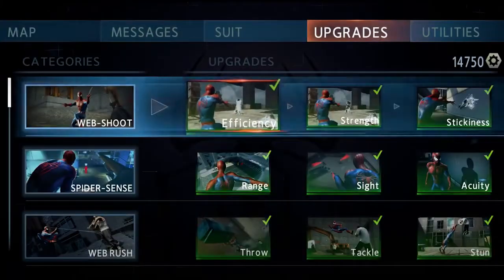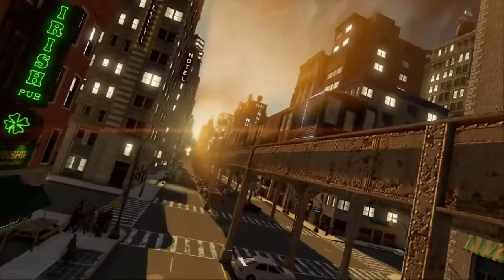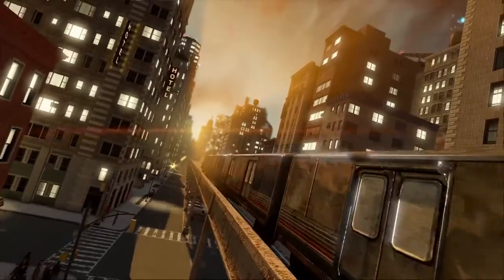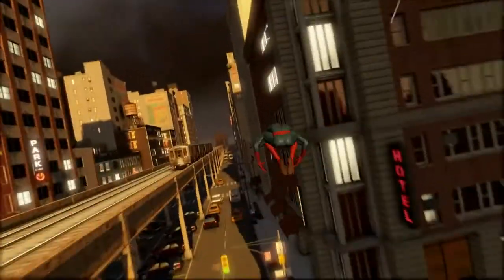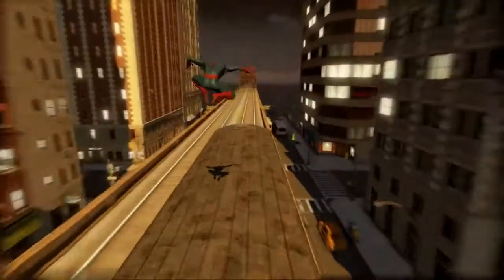Our smartphone is also there to help you organize important information and grant access to new upgrades and abilities. We'll let you discover that by yourselves, as I would like to show you some of the new elements brought in this game. To show you these features, let's hop on the train and go to Envy's house.